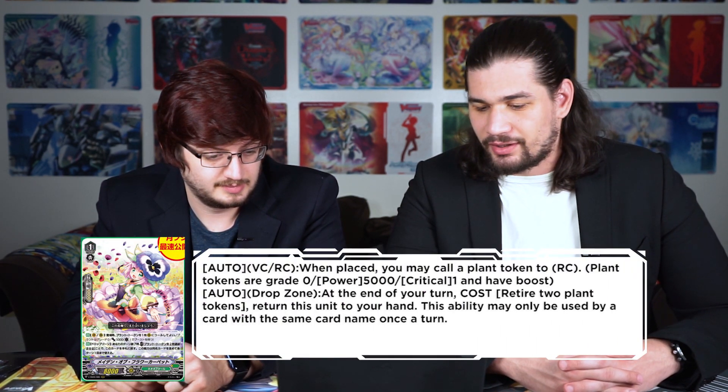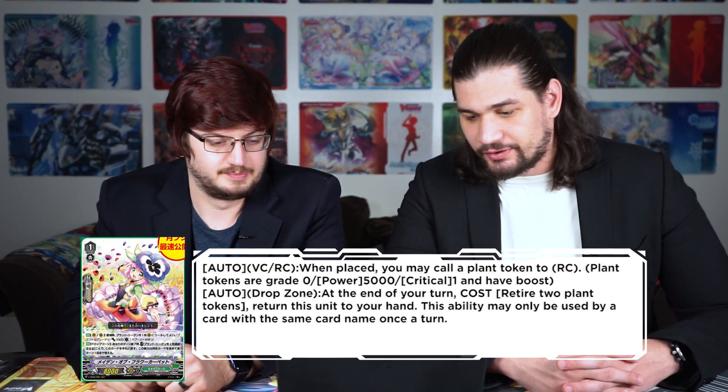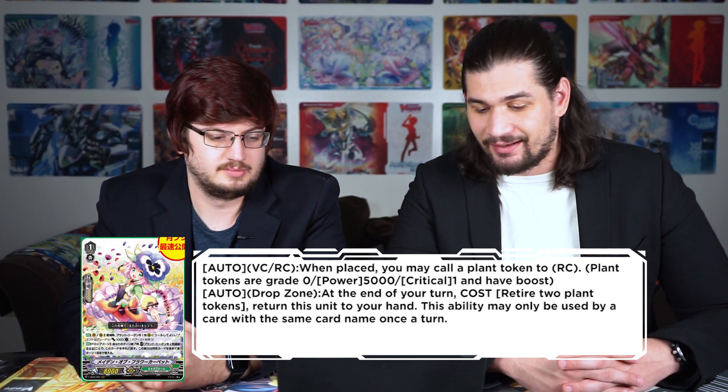That's not all they revealed in Monthly Bushiroad — they threw all of Neonectar at us. Starting from the bottom: Maiden of Flower Carpet, grade one. Auto vanguard/rearguard, when placed — you may call a plant token to rear guard. Auto drop zone: at the end of your turn, retire two plant tokens, return this unit into your hand. Hard once per turn. So not only do you make a free token by just placing it — you can also put it back into your hand by killing two plant tokens at end of turn from drop zone.